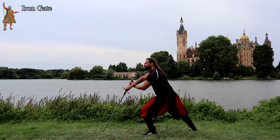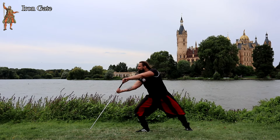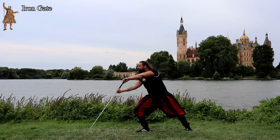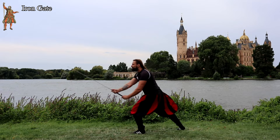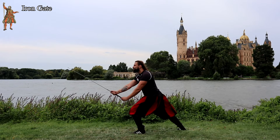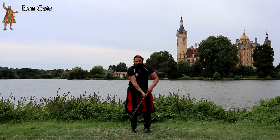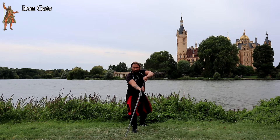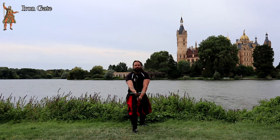Iron Gate. The Iron Gate is first and foremost a protective guard. In old manuscripts this guard is also called the Schrankhut. The Eisenport, or Iron Gate, can also be found in Meyer's rapier section. Here the blade is positioned above the knee with the point directed towards the opponent — very similar to the Plow. Of course you can also execute Crooked Hoops from here, and you can also raise your sword to protect yourself.